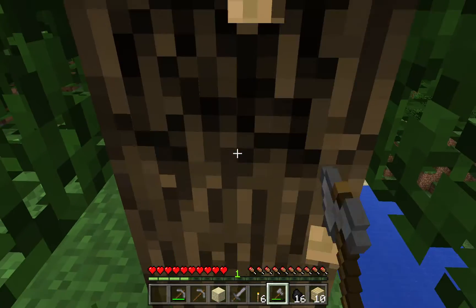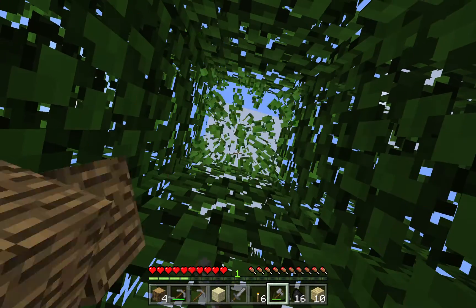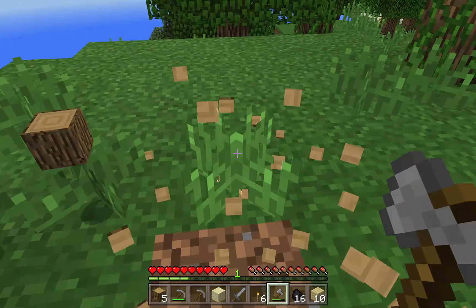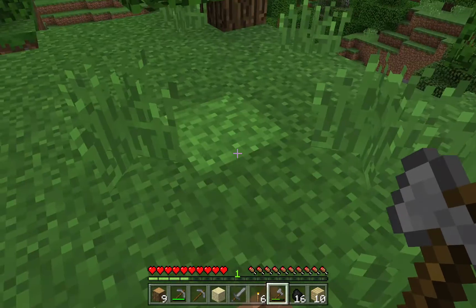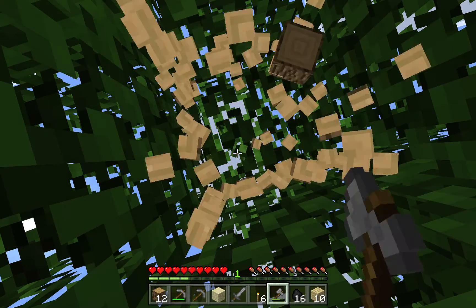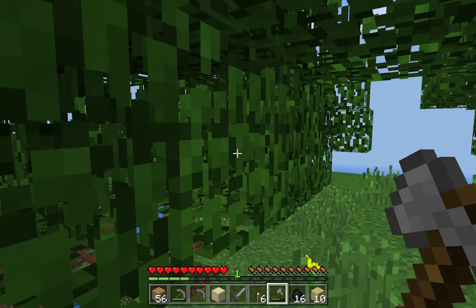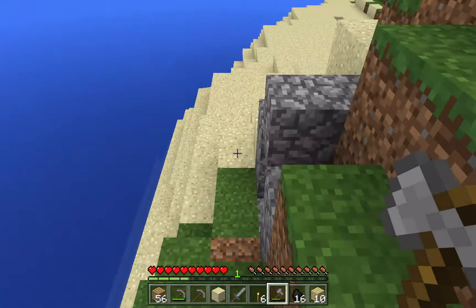This is coming along well — 15 pieces of wood, oak wood planks. My first shelter is coming along well.